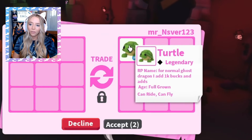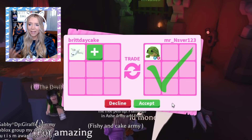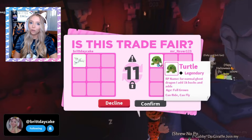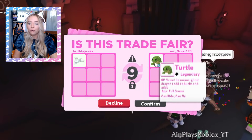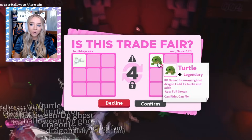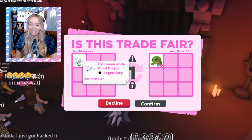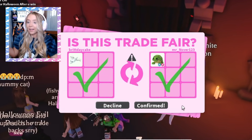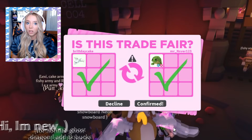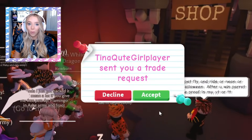Okay, this person's offering a fly ride turtle! Is this a good offer guys? I kind of think this is the best offer we've seen! I know it's just a turtle — the turtle didn't cost robux — but this is a full grown fly ride turtle! It's been out of game for over a year now and I can buy another one but it's very expensive! Oh my god, they hit accept! Okay, we just did one ghost dragon for the fly ride turtle — that is the first one I've traded! You guys are gonna have to let me know if that was a win or not!